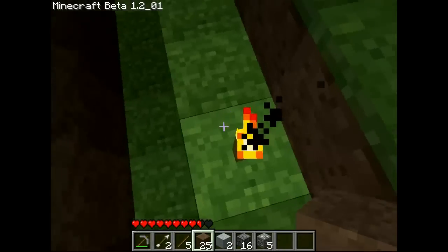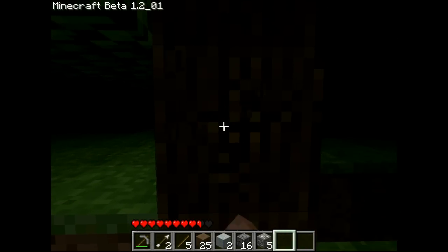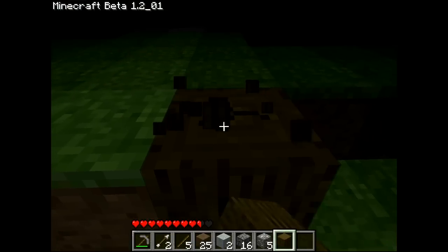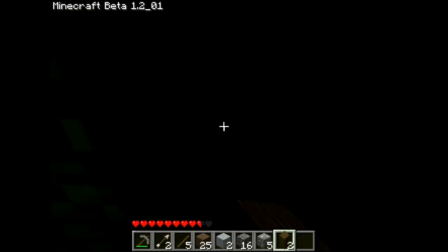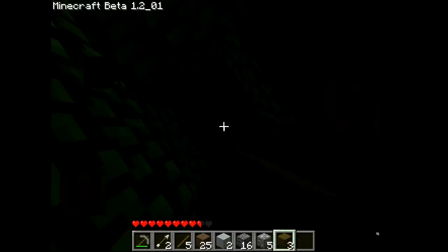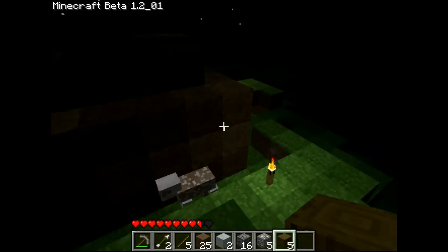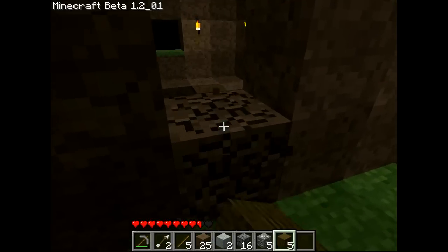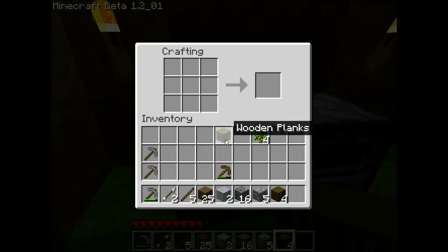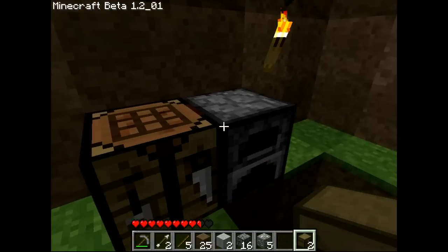Where was that tree? Bring this thing over here. My goal is to make a chest. Yeah, I should have enough. I may actually even be able to make two — yeah, I can. Perfect. I like how these things stack too — makes it easy if your inventory is getting close to being full.